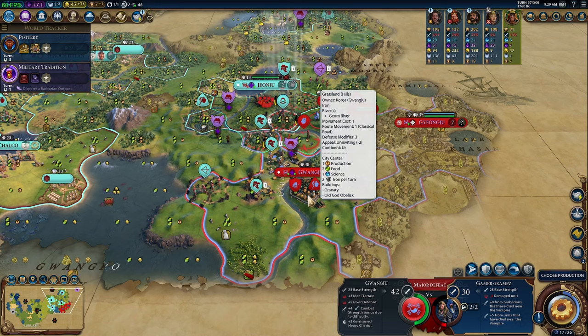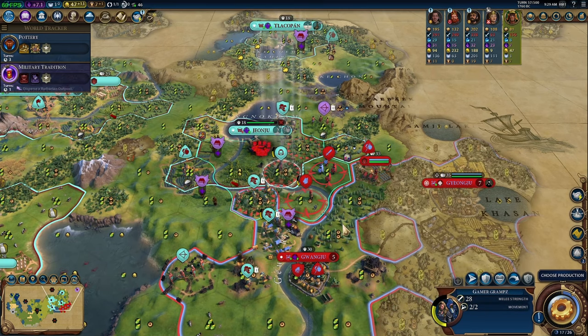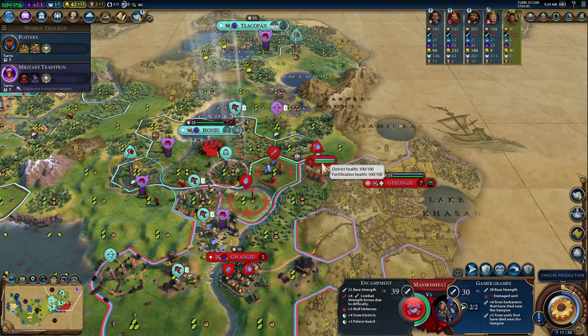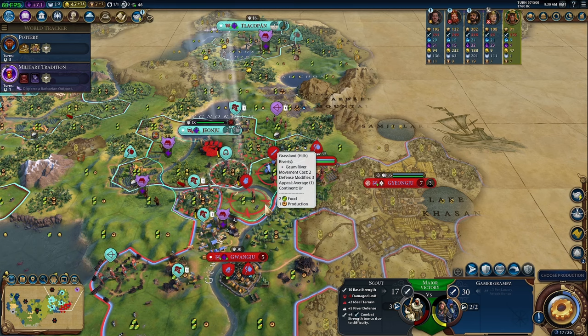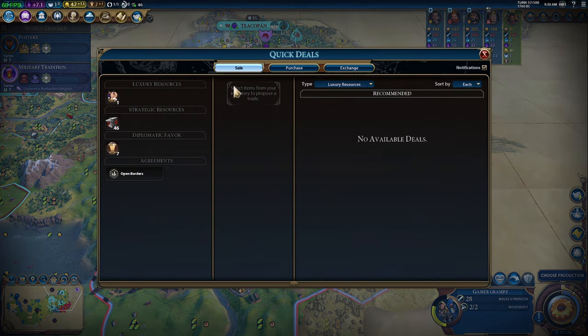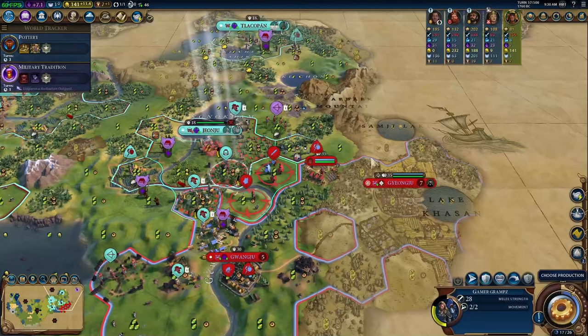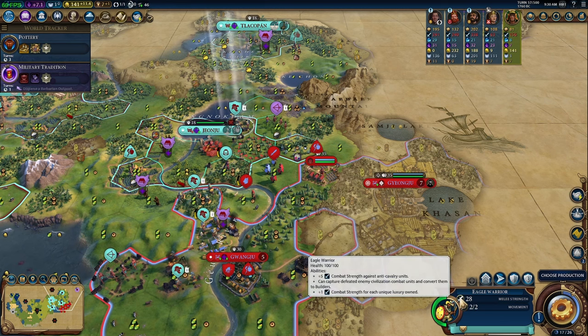I'm thinking about how to handle this — I want to pillage that tile but I also want to kill that scout, but I'm worried the encampment and swordsman will one-shot the eagle warrior. Let's try this. They got a little more cash — normally I wouldn't do it for that low amount but that'll be enough to upgrade the eagle warrior. Let's take the Cree's deal. Now we'll find out if we lose our combat strength when we sell the luxury.